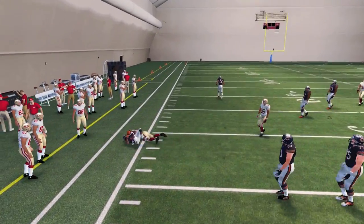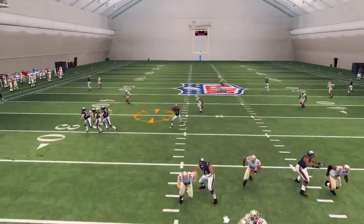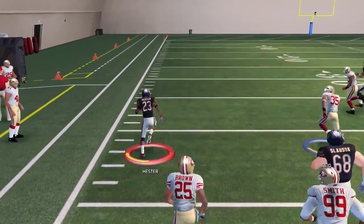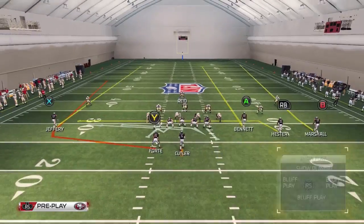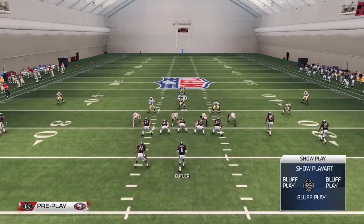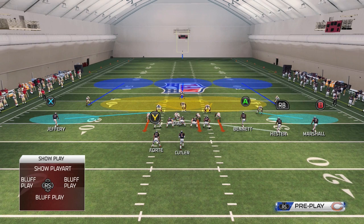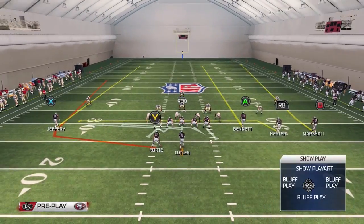Now we're doing it out of shotgun wide trips from right to left and we had the same positive result. This will work in any Madden you play because a drag route will always get underneath the hook zones, especially if you throw the ball with a down-and-to-the-outside precision. As long as that receiver is not manned up, he's gonna catch the ball with blockers going to the outside.